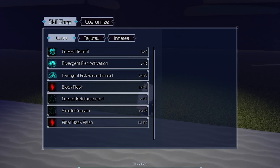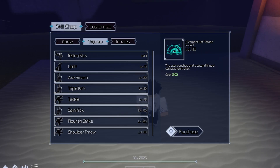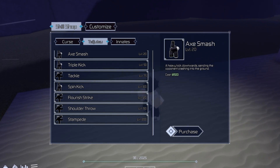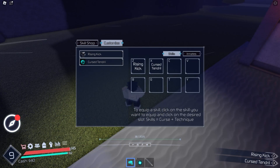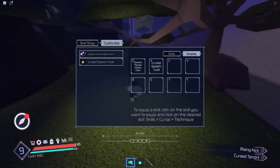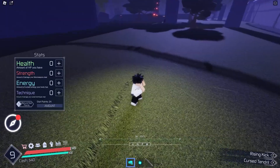Let me equip this rusty katana. In skills, these are all pretty much just basic skills you can get — diversion fist and taijutsu skills for your fist, which are for heavenly restriction or a taijutsu build in general. Then you have your innate skills, which are your curse techniques from the clans you roll. In the customize option this is where you set your moves. I've got curse speech and disaster flames equipped.